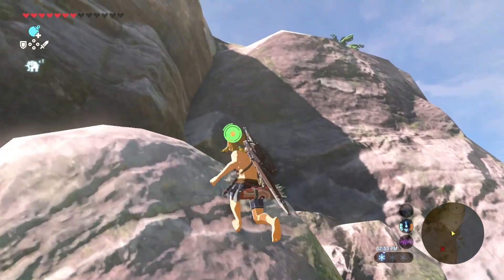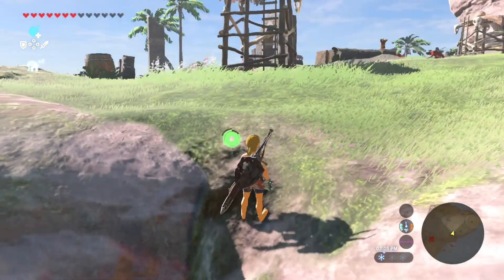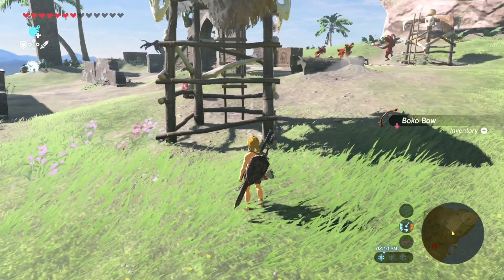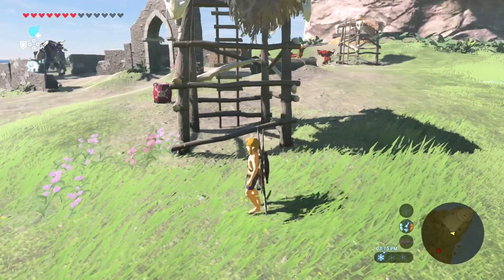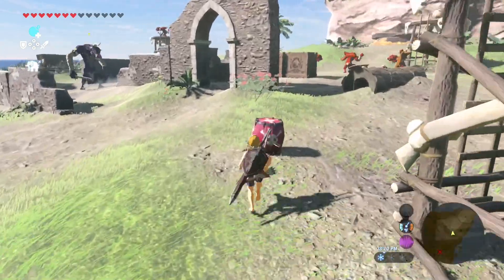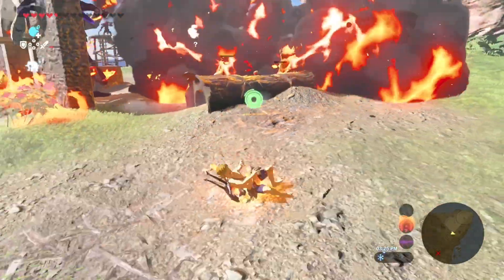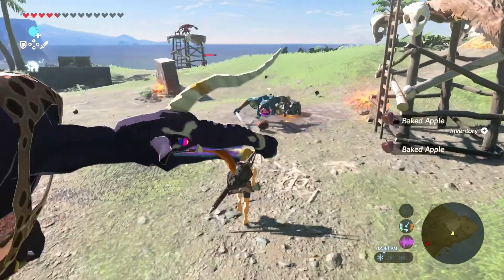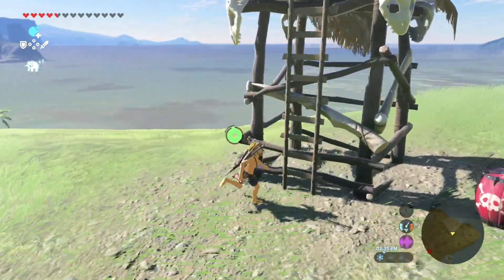If you have a different sword — maybe not a two-handed sword — he wouldn't fall all the way down. Let's go get that barrel. Let's bomb some of these guys. Got some of them and ourselves! Let's pick up some stuff, run over here, get this guy, get his arrows.